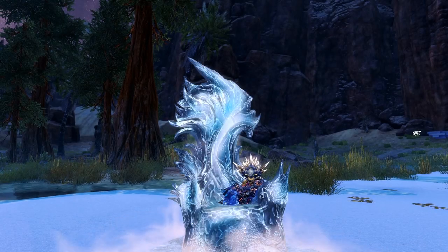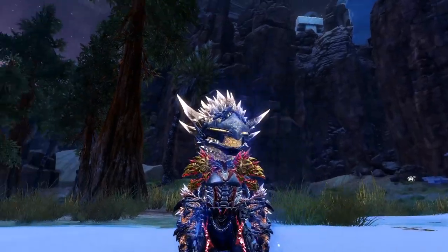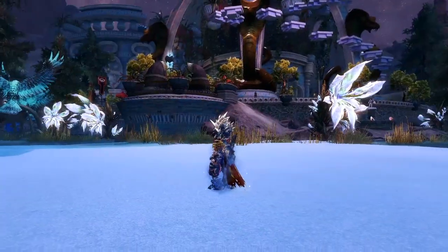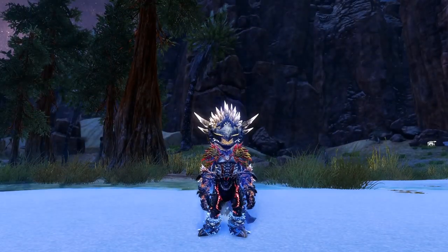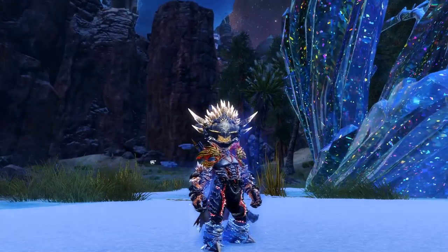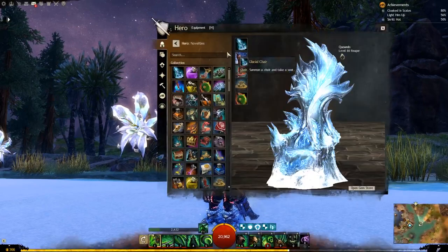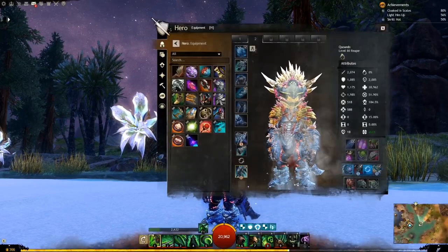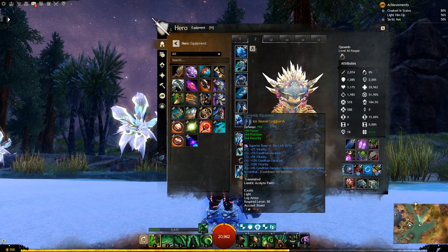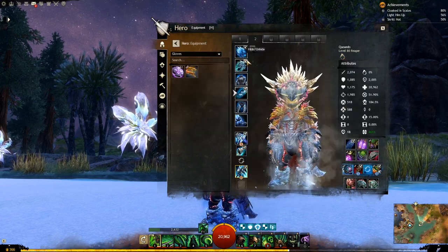Hey guys and welcome back to a brand new demo. Today we have the final parts of the Ice Reaver set. This is the full set altogether, not quite synced with the dyes, but this is indeed the entire set. The new pieces today are the chest piece and the trousers, and the light guards, which complete the set. So let's have a look at those on their own.